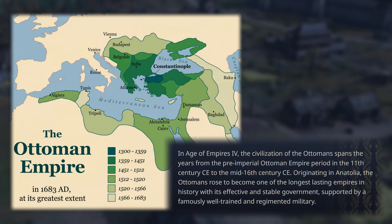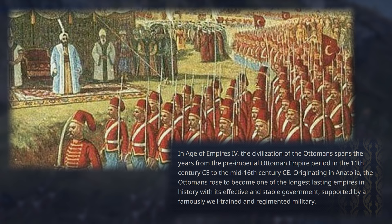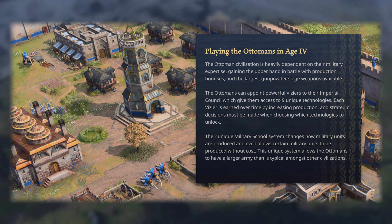Originating in Anatolia, the Ottomans rose to become one of the longest-lasting empires in history, with its effective and stable government supported by a famously well-trained and regimented military. The Ottoman civilization is heavily dependent on their military expertise, gaining the upper hand in battle with production bonuses and the largest gunpowder siege units available.